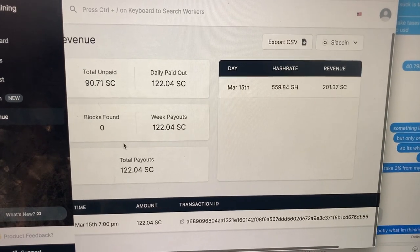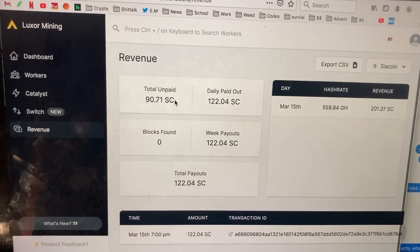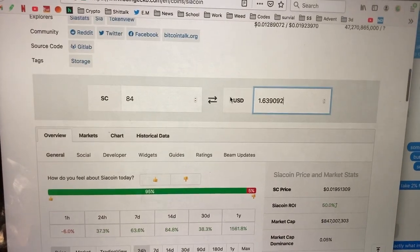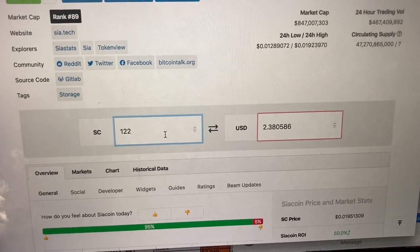Now this is a very rudimentary beginning process — I'll update as I go along. At 9:15 I should be able to make my next withdrawal, looking probably at about 200 SIA coin, and we'll see what's up from there. Right now, with 122 that I already got out, that's about $2.38.